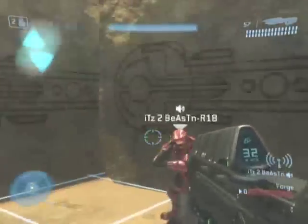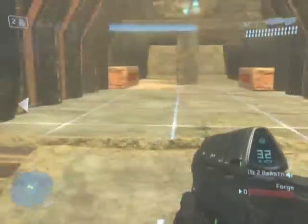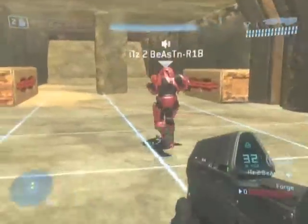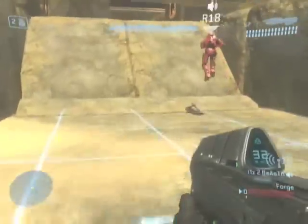And then you have a chamber back here. This map was also made so you can modify it for your desire — you can add snipers in here, camo, whatever you want. This is like an armory down here, you can think of it like that.